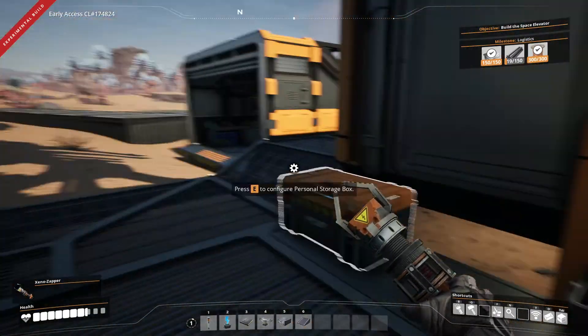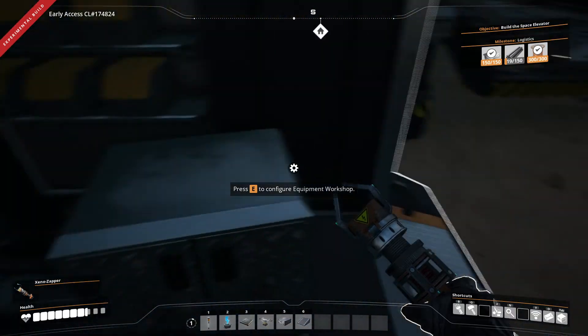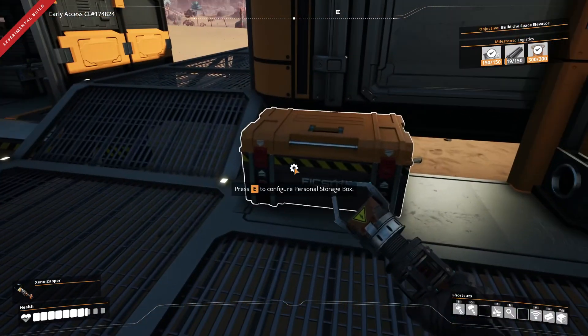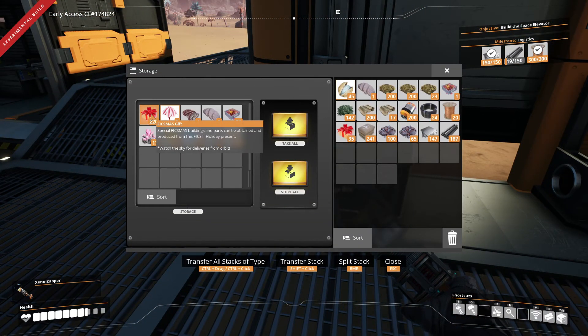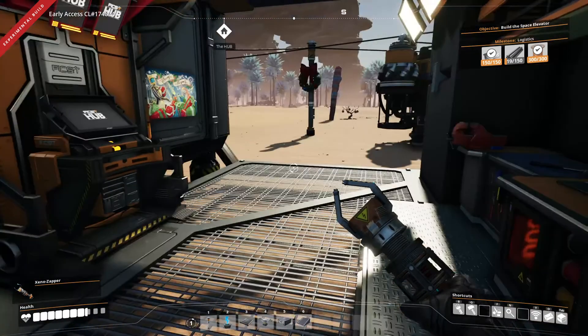I don't know what you use the presents for. It just says building the parts can retain and produce them, but it doesn't really tell you anything. We're going to put all this stuff in our storage because we don't need any of this currently.